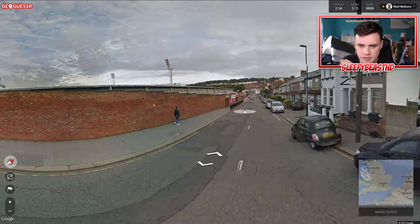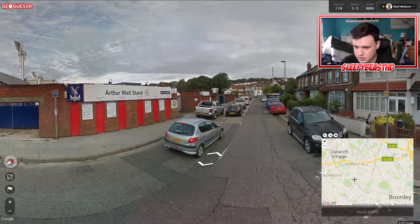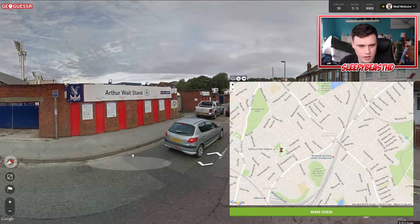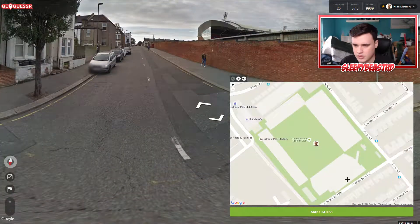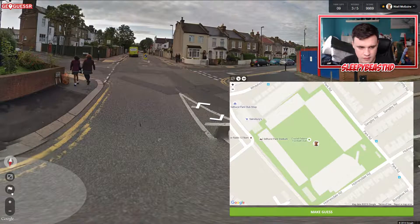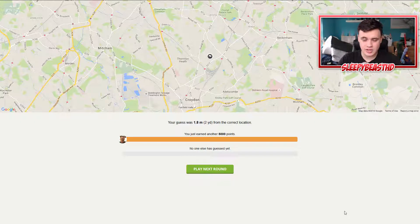I'm pretty certain this is Crystal Palace. Crystal Palace is directly south in between these two. Where is it? There's Crystal Palace Park, but where is Selhurst Park? I'm just gonna put a mark down just in case I don't get it. There it is — there's Selhurst Park. What road are we on? We've got 35 seconds. It doesn't tell me the name of the stands, so I'm just gonna run up this road here to see if there's a road name. I'm guessing — yeah, we must be right there. Make my guess. 1.8 metres away — closer than I've been with any other stadium, just because the others have been inside the stadium and they just put random. So yeah, I'm happy with that.